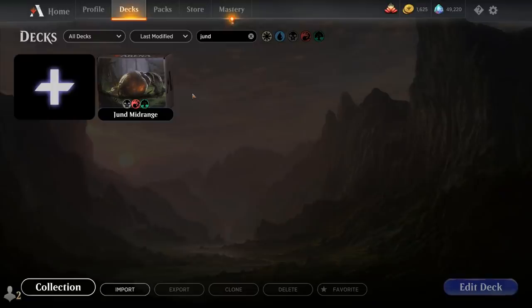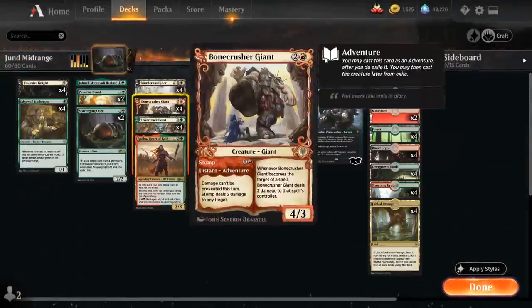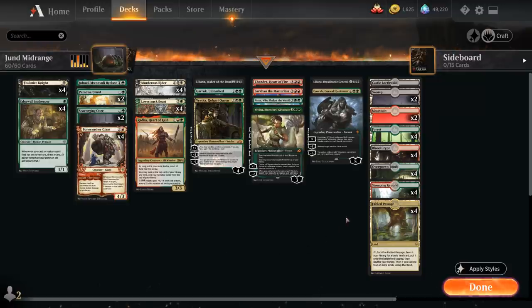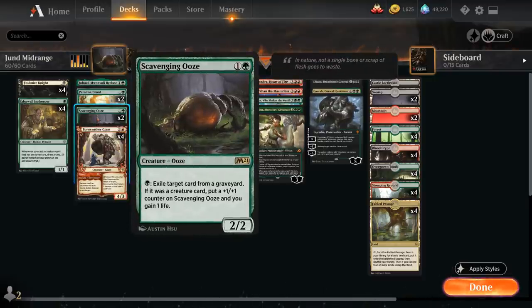Hello and welcome to another Magic Arena gameplay video. Today we're taking a look at another standard deck and as voted on by my supporters on Patreon, we're taking a look at a Jund Midrange deck. Our deck is essentially a Jund Adventure deck alongside a Planeswalker Singleton deck smashed together, sprinkled in a couple Scavenging Oozes and called it a day.